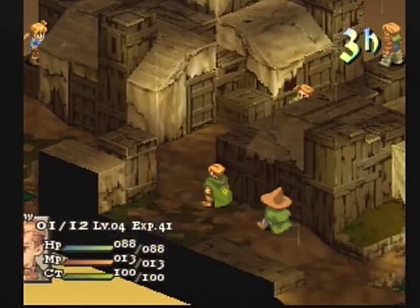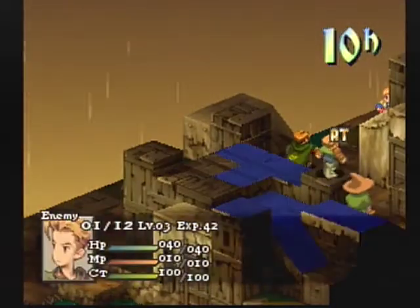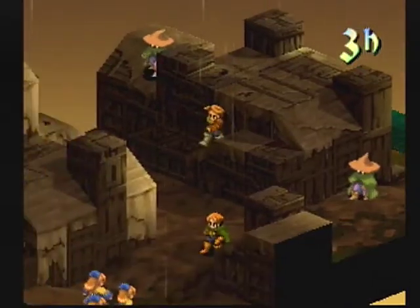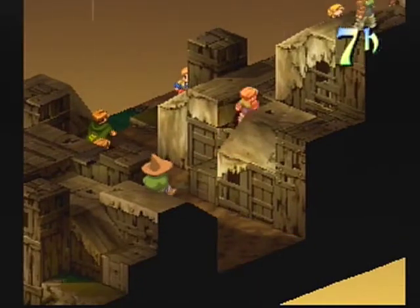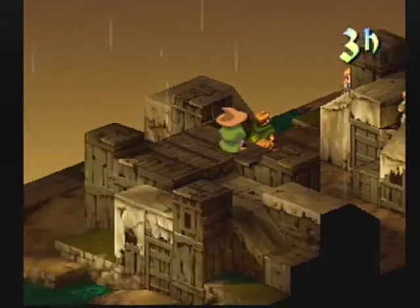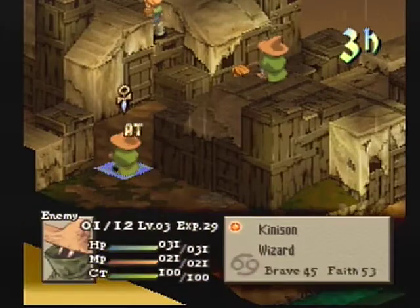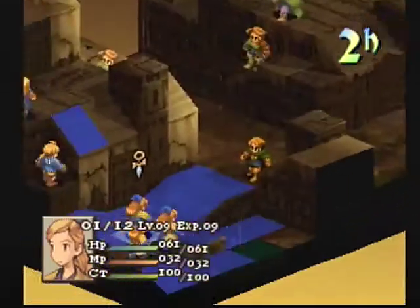Even if you cast Cure on an Oracle with Absorb Used MP, they can absorb that. It doesn't do extra damage or penalize the caster — they simply gain back what was already spent. It's a nice MP gain in the first stages of battle. Characters can effectively cast spells for free if they trigger Absorb Used MP on each other.